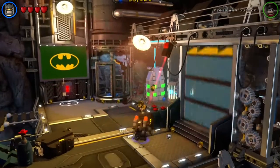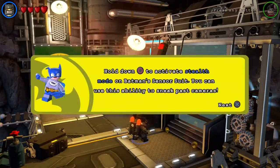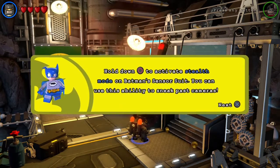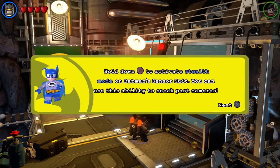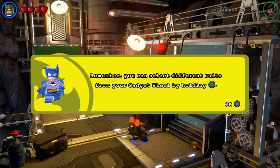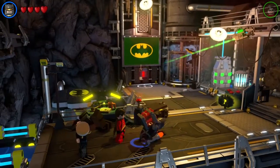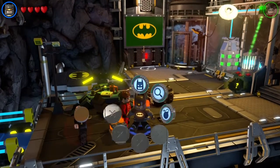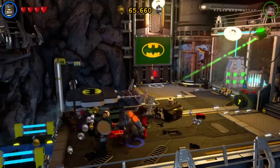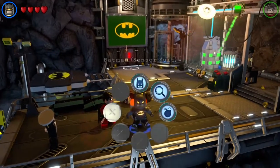There's lasers. Hold down circle to activate stealth mode on Batman's suit sensor. You can use this ability to sneak past cameras. You can select different suits from the gadget wheel by holding triangle. Yeah, I know. What the heck? Oh my goodness, I just blew them up. Poor Alfred - that was hilarious.